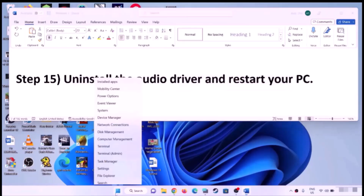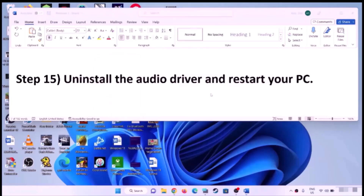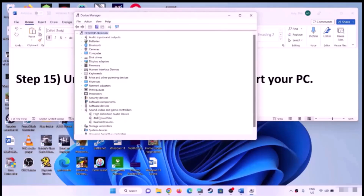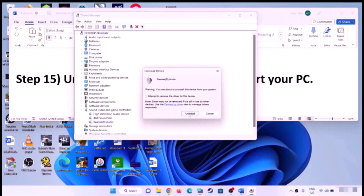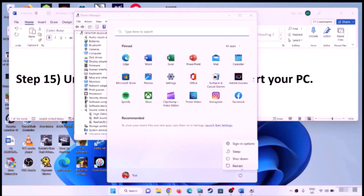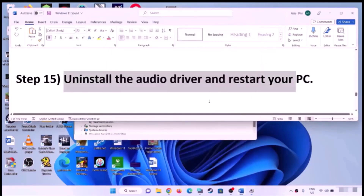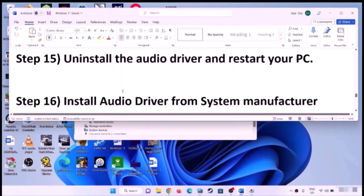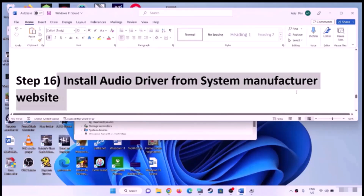Uninstall the audio driver and restart the computer. Right-click the Start menu, click Device Manager, expand Sound, Video and Game Controllers, select your audio device, right-click and click Uninstall Device, then click Uninstall. After uninstalling, restart your computer — Windows will reinstall the default audio drivers automatically.